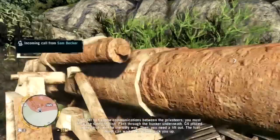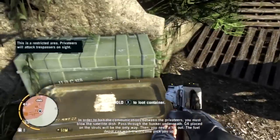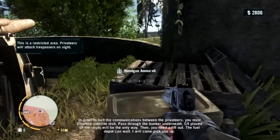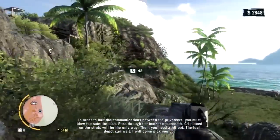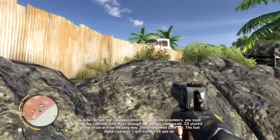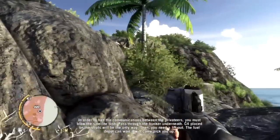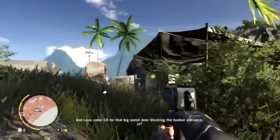In order to halt the communication between the privateers, you must blow the satellite dish. Pass through the bunkers underneath. C4 placed on the struts will be the only way. Then you need to lift out. The fuel depot can wait — I will come pick you up. And save some C4 for that big metal door blocking the bunker entrance.